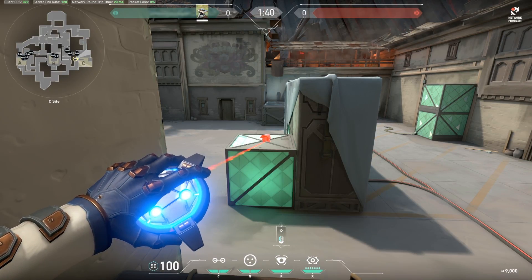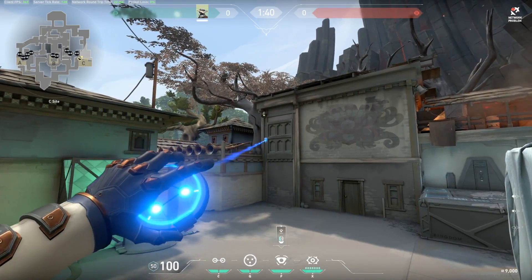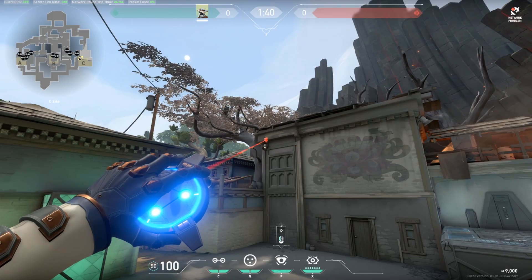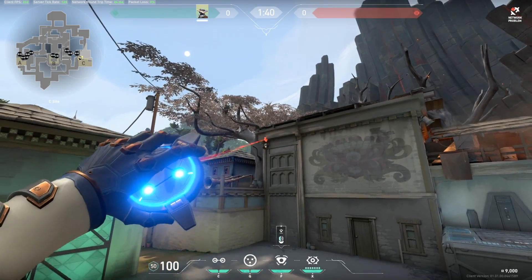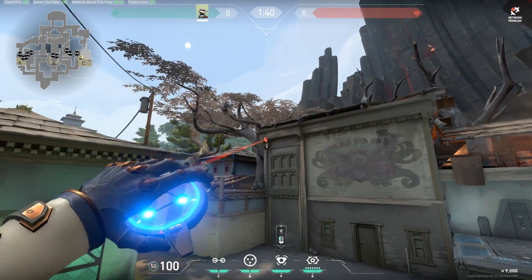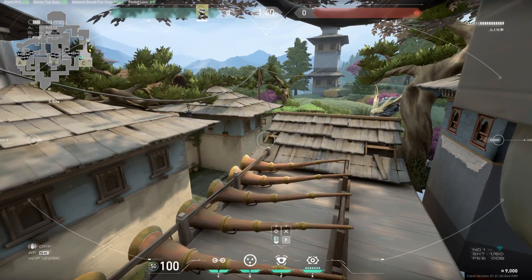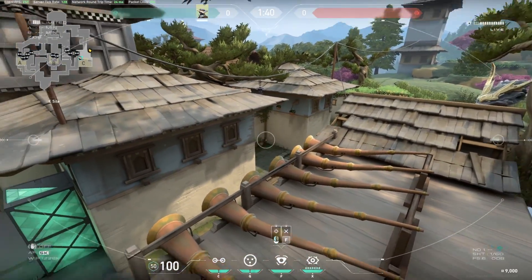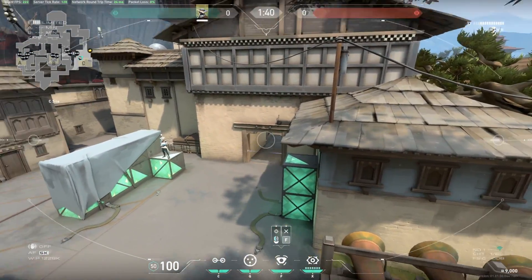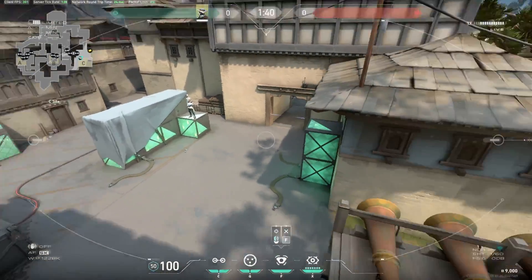Another camera spot I like — you can place from on top of the green box here on site. Once you're on top of the green box, aim above the light here along the wall and you can jump-place a camera just above the light. This camera gives you a view of anyone going into long C, you can see anyone in cubby, and obviously you can see anyone pushing out from garage. It's a really great camera to see site as well.